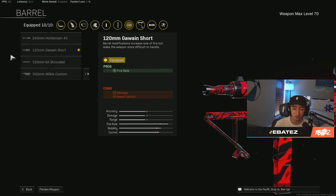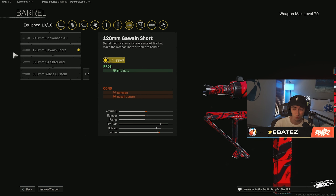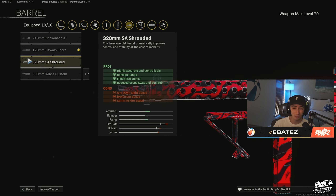I know a lot of people have thrown on the Shrouded barrel, but I personally prefer the Short Barrel because the Shrouded loses movement speed. For Rebirth I love to run around a lot quicker, and the Short Barrel actually has decent mid-range as well. If you feel the recoil is a little too much to control, you can throw on the Shrouded — it's also a strong barrel, just know movement speed is a little slower.